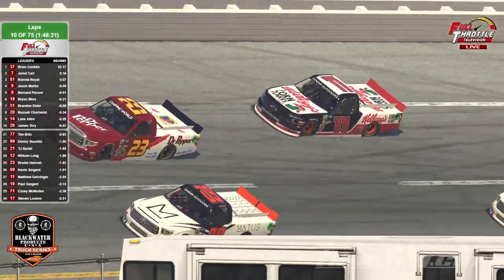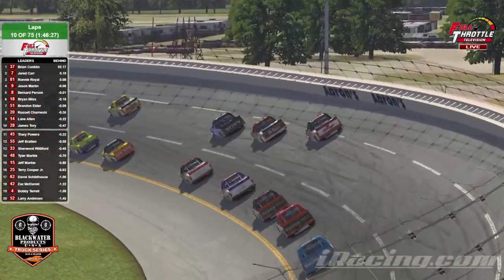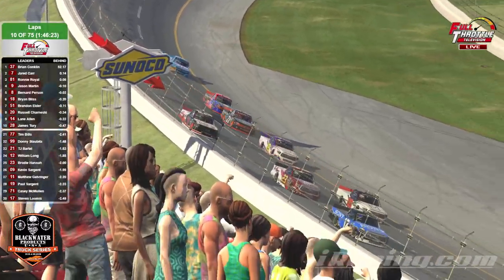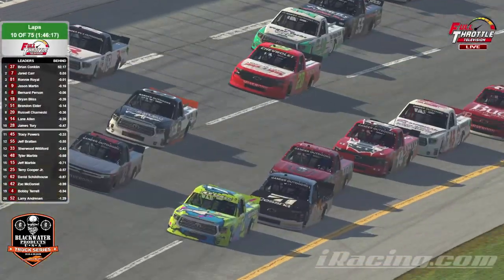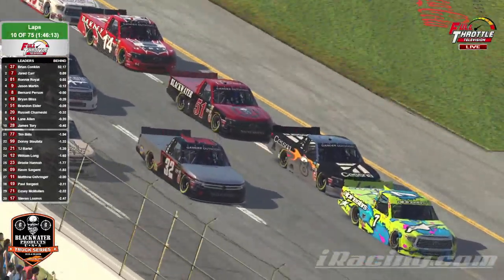As the 37 is going to put that 81 in the sucker's hole — if he can get by him he'll be good, if not he's going to end up on the outside going into turn one. They go three wide to the stripe here — this could be interesting going down into turn one. It looks like Conklin is still trying to fit in there and he's going to find his way in line.